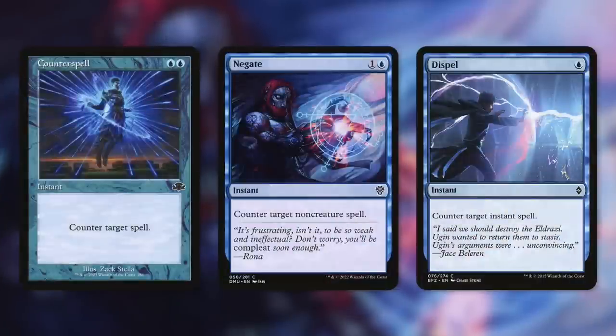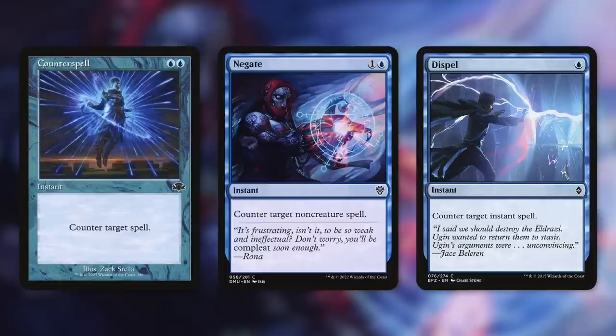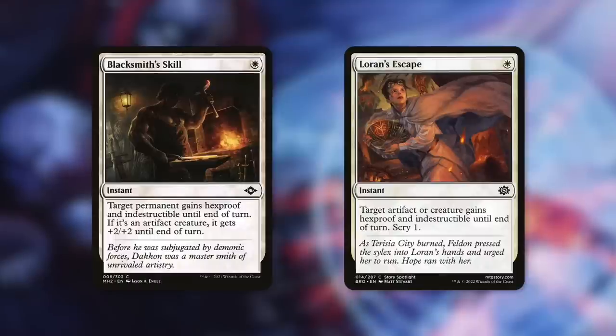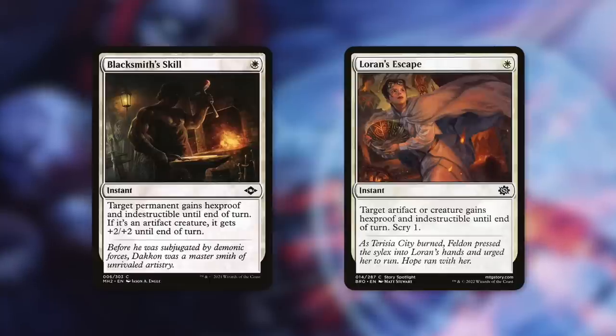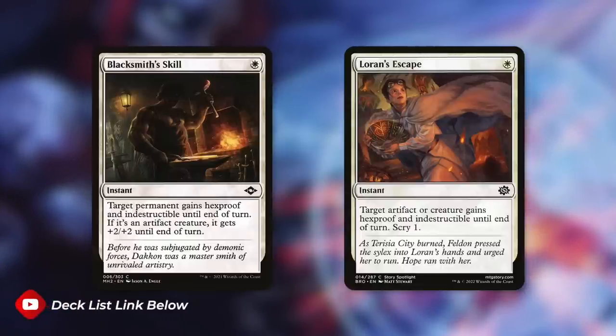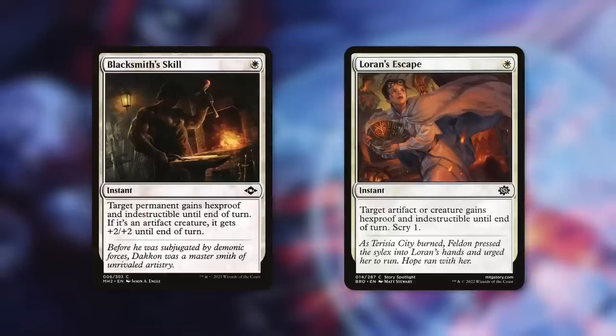We've got some ways to protect our own plan or stop opponents. Counterspell counters target spell, Negate counters a non-creature spell, and Dispel counters an instant spell — each very effective in many situations. Blacksmith's Skill gives target permanent hexproof and indestructible until end of turn, and if it's an artifact creature, +2/+2 — a great surprise way to give our commander extra power for a finishing blow on an opponent. Loran's Escape gives target artifact creature hexproof and indestructible until end of turn plus Scry 1 — a great one-mana way to protect pretty much anything we need to.